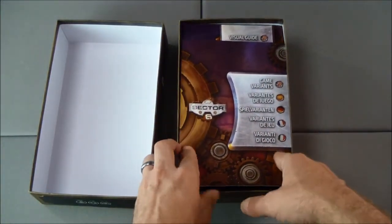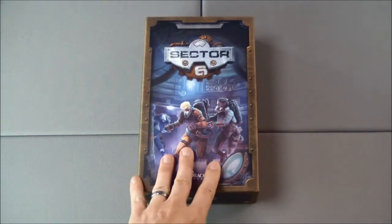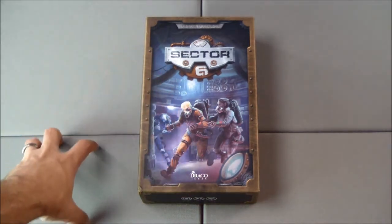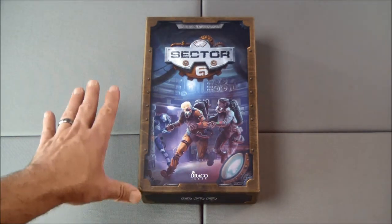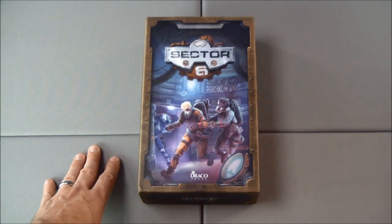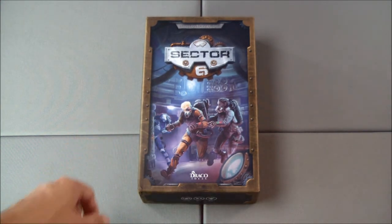Let's see if the rule books will fit on top. The insert that came with it is more than adequate for holding the base game and the additional material. I'm not sure if that additional material was part of the base game that was just outside the box, or if it was Kickstarter exclusive. But that is the unboxing of Sector 6 from Draco Ideas. Thank you for watching — if you have this game, please let me know how it plays, what you like or don't like about it, or your general thoughts on the unboxing. Always appreciate when comments are left, and I'll see you in my next video.